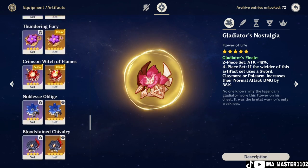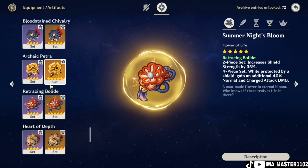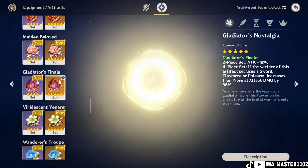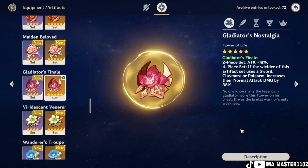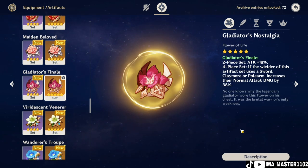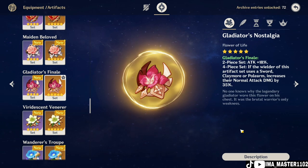Moving on to artifacts. The best artifacts for Noelle are four-piece Gladiator's Finale and four-piece Retracing Bolide. The four-piece Gladiator's Finale beats Retracing Bolide, but since Retracing Bolide just needs you to have a shield to get more attack, you can use it if you've farmed from the Archpetra domain. Use that as a temporary set if you don't have the right main stats for Gladiator's Finale. The problem with Gladiator's Finale is that you can only get it by defeating bosses, which costs about 40 resin.